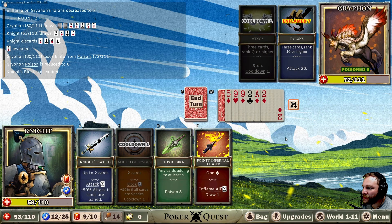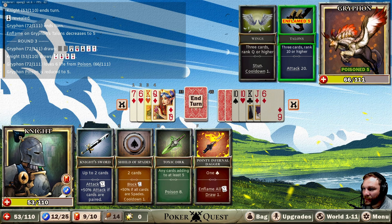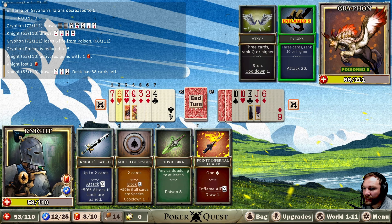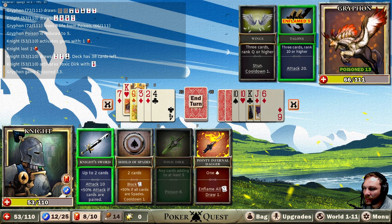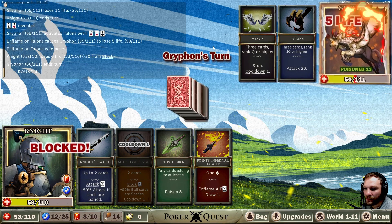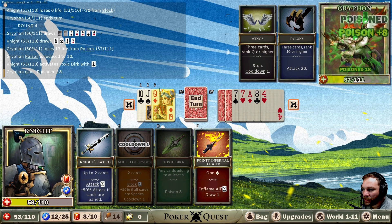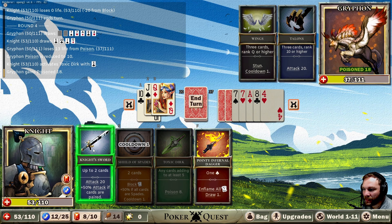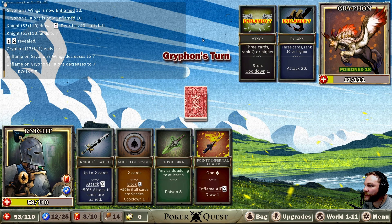He goes for a stun, and then the turn afterwards he's got nothing. Easy. This time he's gonna do 20 attack. We've got six for toxic — I think we'll use one high one and one low one for the block. Or do we just block everything? Fine, and then we'll do a standard 11 attack. We're getting a good job done. Now we're going to use toxic dirk — don't need to inflame, we'll just do as much damage as we can.